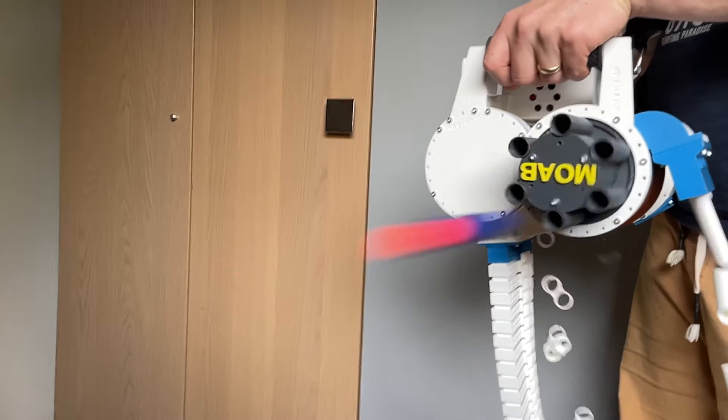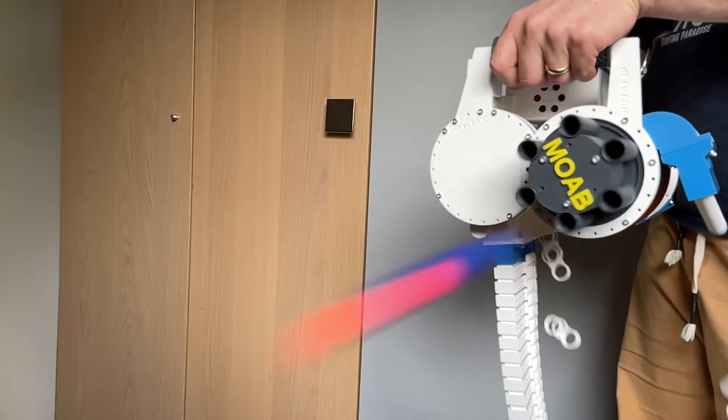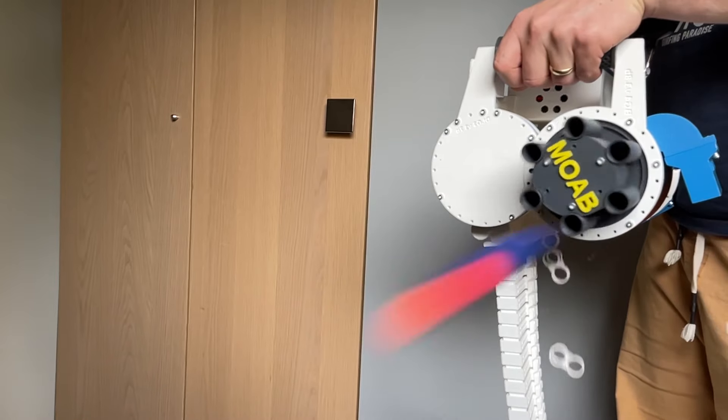The MOAB uses, like a real minigun, the Gatling gun mechanics. It has 6 rotating barrels that each shoot darts. The darts are fed via a belt and are stored in the backpack.